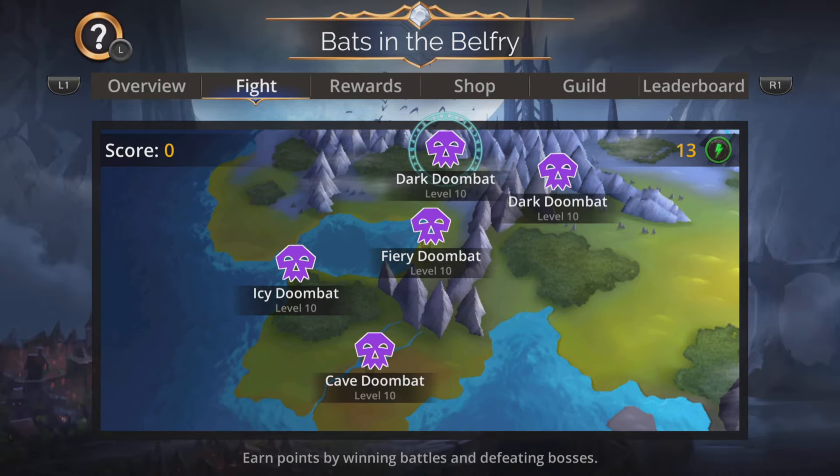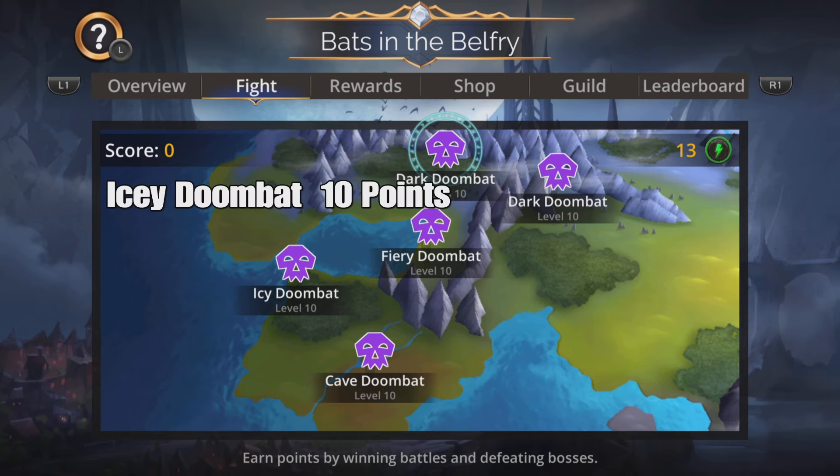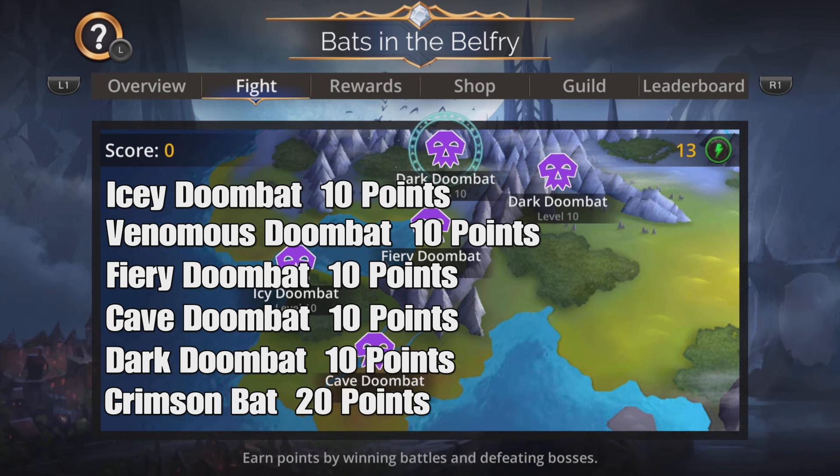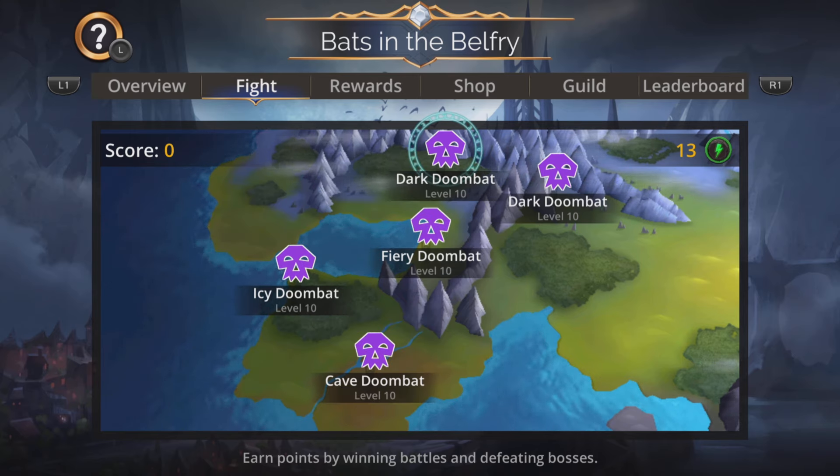Let's take a look at the scoring system and the teams. There are six battles you can encounter during this event: Icy Doombat, Venomous Doombat, Fairy Doombat, Cave Doombat, Dark Doombat, and Crimson Bat. The battles are randomly chosen but all have an equal chance of appearing on the map. We earn Doombat wings during this — all enemies give just two Doombat wings apart from Crimson Bat, which gives four. So fight the highest level one you can, but always fight Crimson Bat when it appears. Each Doombat wing is worth five points. Battles drop a variable number of wings — on average about 1.18 times the base amount — and as Crimson Bat battles get harder, they increase wings by 25%.